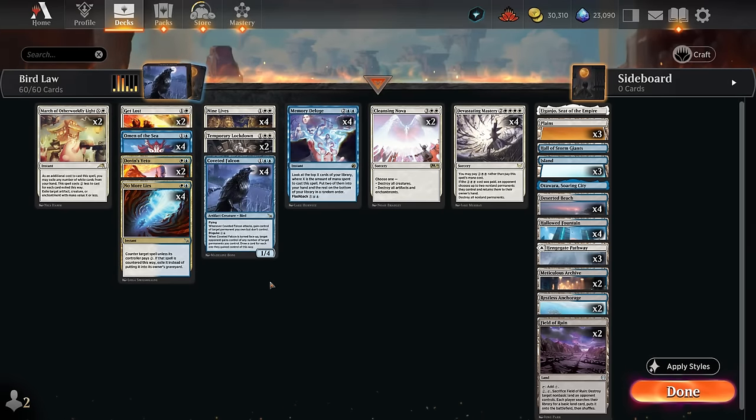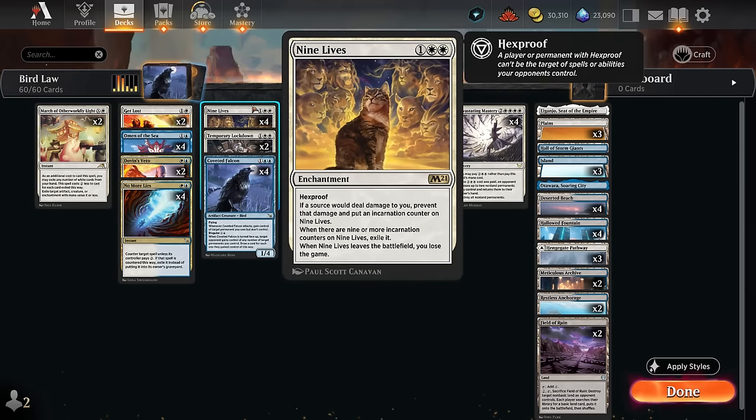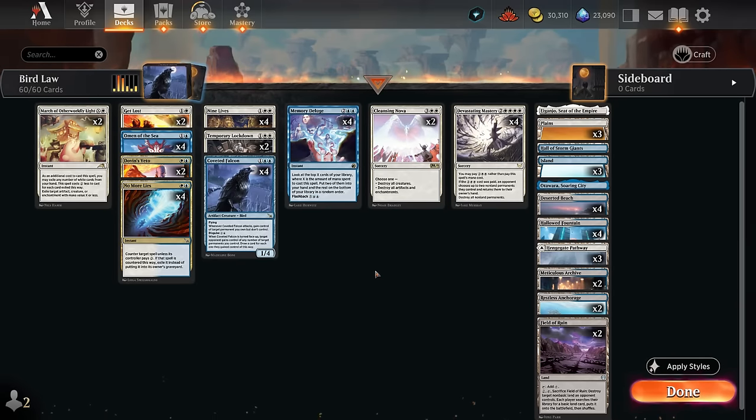Hello and welcome to another Explorer Games video. Today we're going to study bird law to win the game by gifting the opponent a Nine Lives with our coveted Falcon, and then destroy it with either Devastating Mastery or Cleansing Nova to win the game on the spot. That's the core combo of the deck.